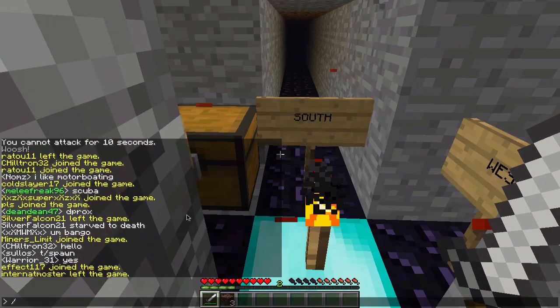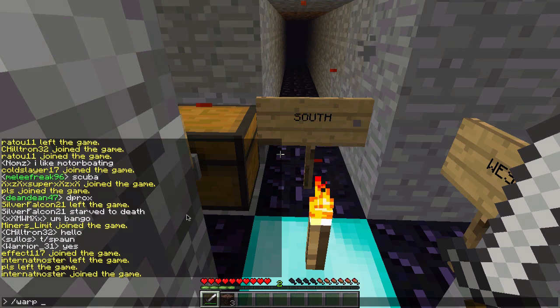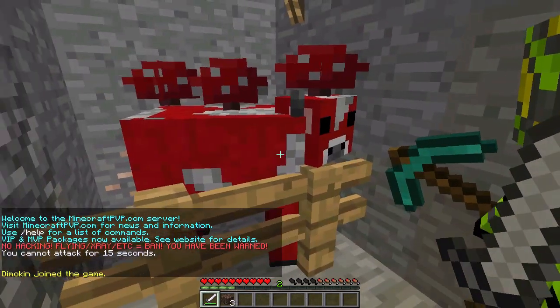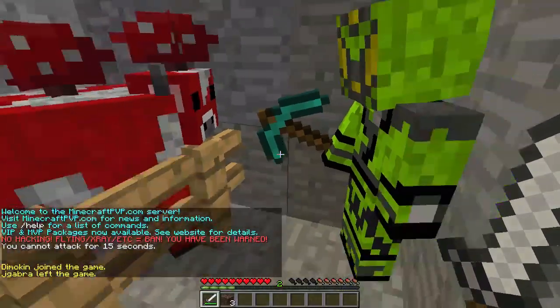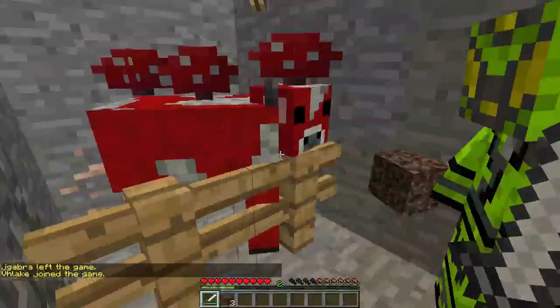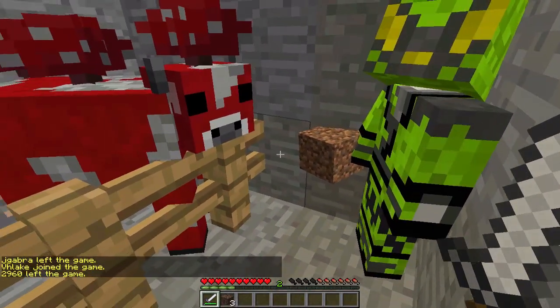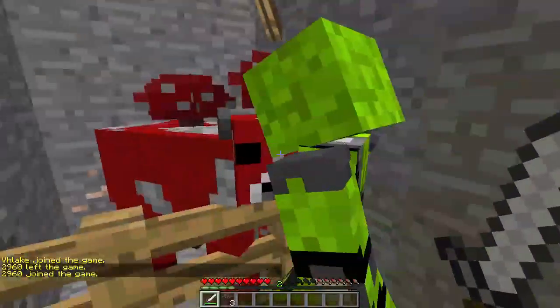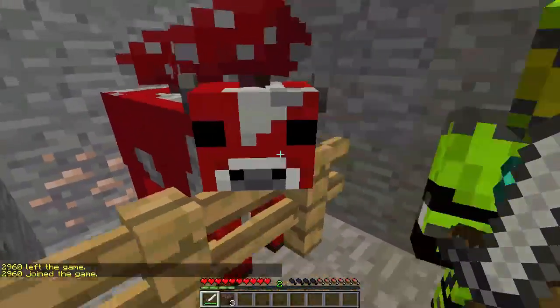Next we go to the mooshroom. Here we are back at the mooshroom, and now we can get unlimited soups. You just bring a bowl up to the cow and it fills it up with mushroom stew. So that's pretty good — you can never run out of mushroom stew.